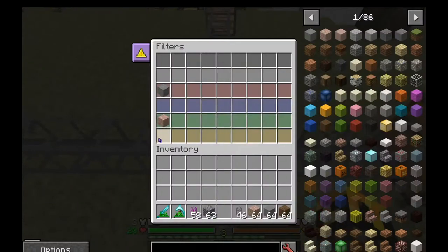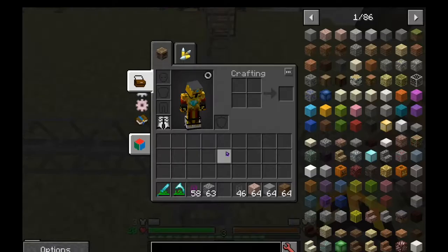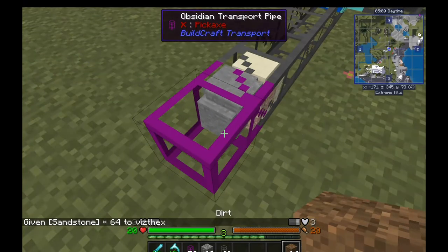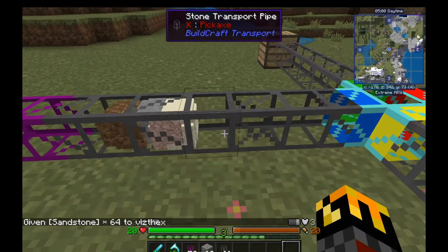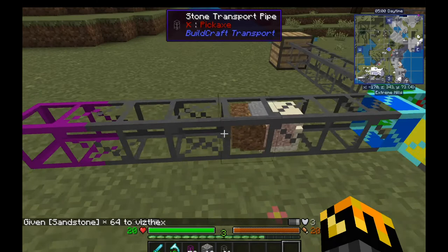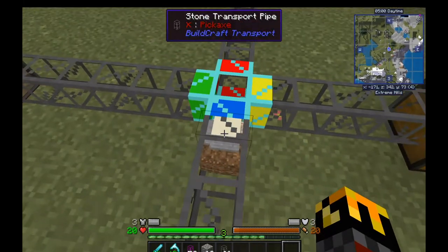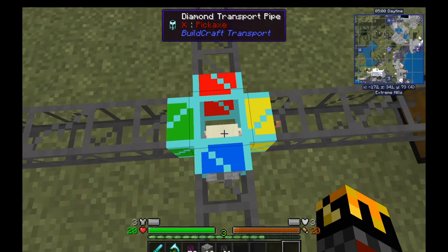The yellow side is not set to anything, so if an item isn't being filtered it should go to the yellow side. I can just chuck a bunch of items in there and they'll very slowly go through — BuildCraft pipes are kind of slow. You can use golden pipes to speed it up, but they'll slowly go through and get sorted.